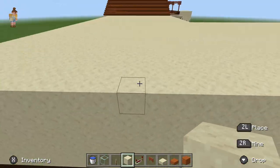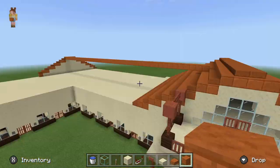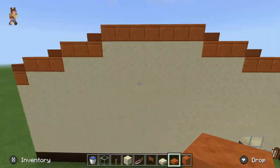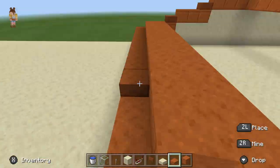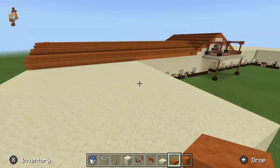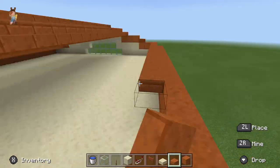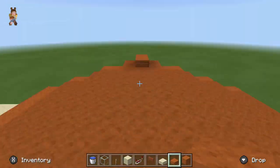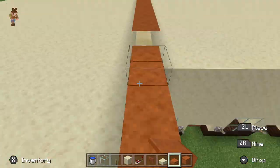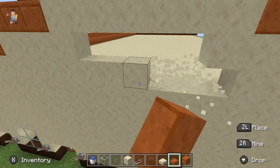Then I went inside and made sure the entryway from the stairs to the second floor made sense. Now I'm going in on the sides and building an additional roof line that will connect toward the central roof line — trying to make it tall enough but not so tall that it takes over the first roof line. Here I'm deciding where I want the windows to go.